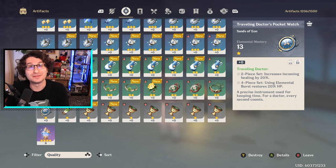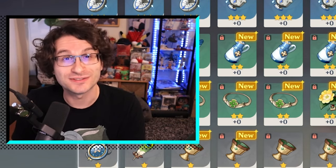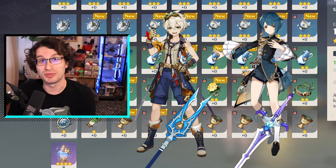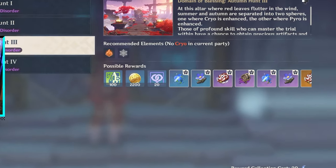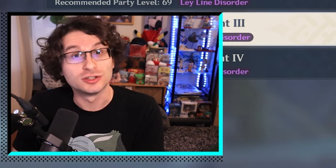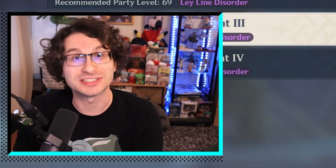Artifacts range from one to five star rarity. When you get into the late game of Genshin Impact, around AR 45 and above, you are practically never going to use four star artifacts — only five star artifacts. Four star artifacts are just a worse version of a five star artifact, plain and simple. This is why everyone says don't farm artifacts until Adventure Rank 45, because at AR 45 or World Level 6, artifact domains will guarantee at least one five star artifact when you spend 20 resin.